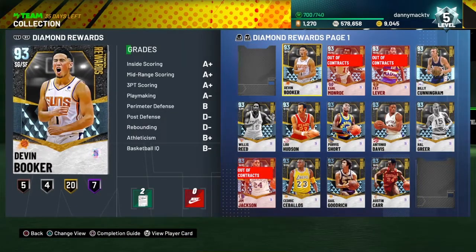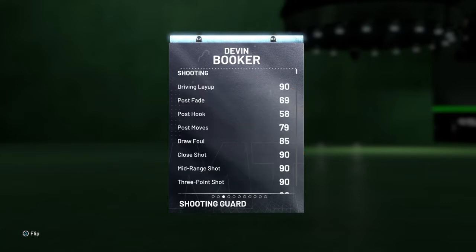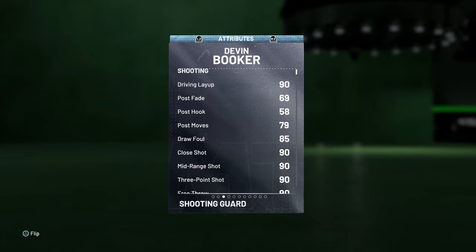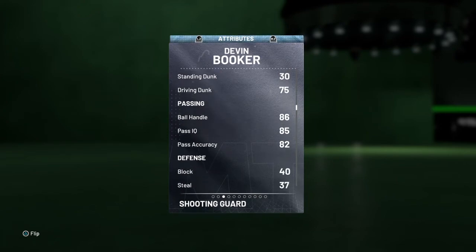Alright, so we got a 93 overall shooting guard slash small forward for the Phoenix Suns. 95 offense, 83 defense, 6-6, 210 out of University of Kentucky. 90 drive and layup, 79 post moves, 85 draw foul, 90 in all three shots and the free throw, 75 drive and dunk, all 80s in the passing stuff.